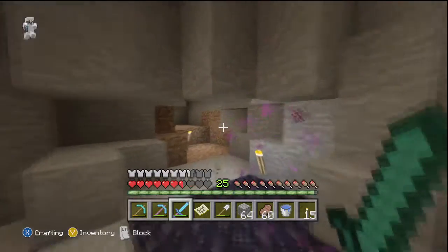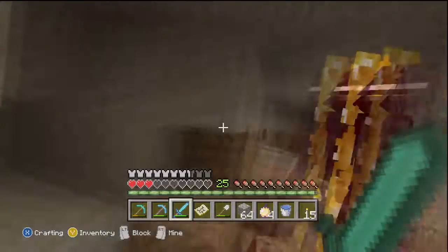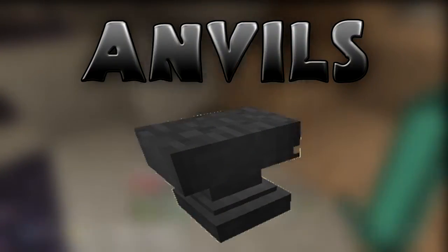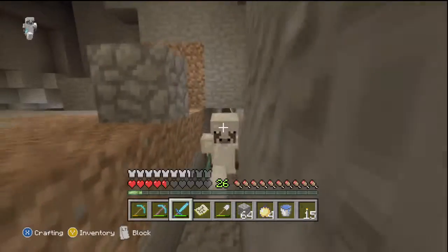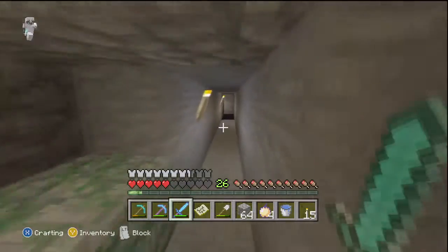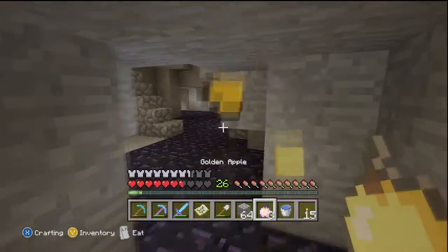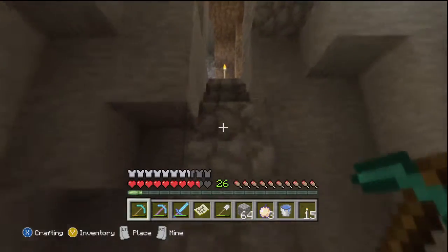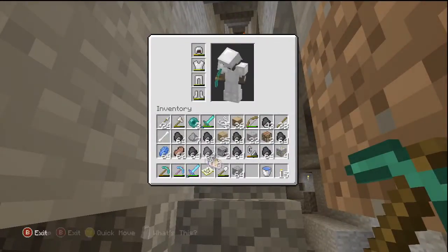A lot of you probably know what anvils are if you've played PC Minecraft. I think they came out in 1.5. Anvils are things where you can add stuff to your tools — it's like an enchantment table but it's manual, so you get to choose what you want. Unfortunately you have to find the books yourself; they can be found in mob spawners, dungeons, and all that stuff.